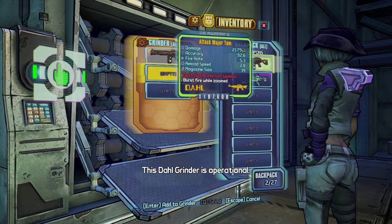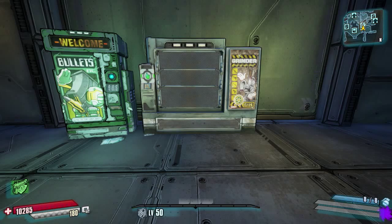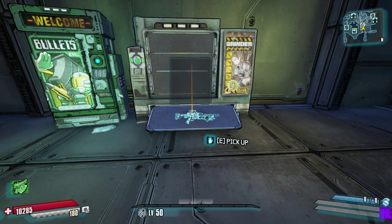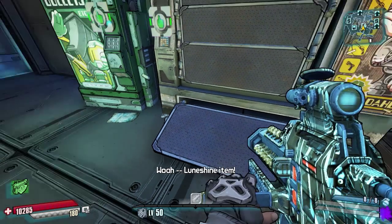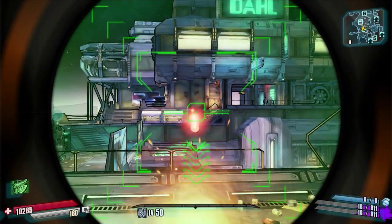So exactly what is available: as you saw, first came the Min Min Lighter, also you can get yourself a Cat o' Nine Tails and a ZX1. So there are three lasers that you can actually get from the grinder.